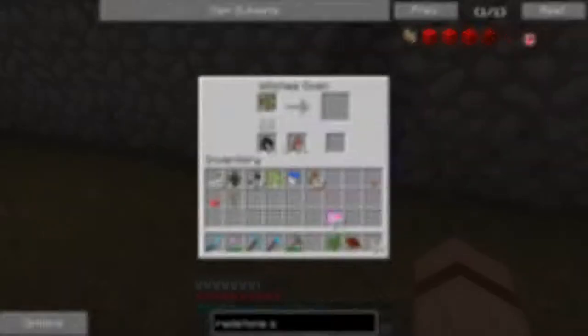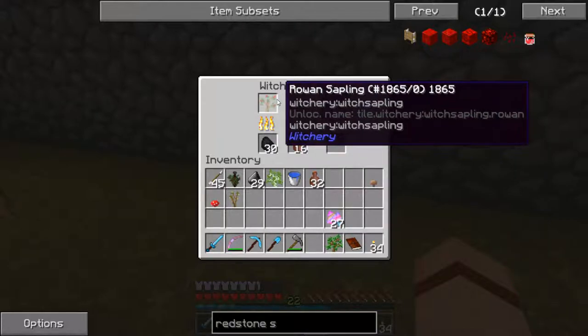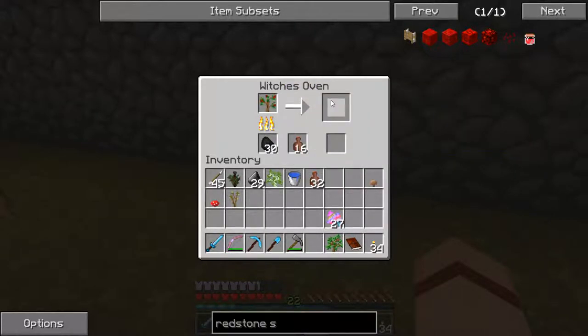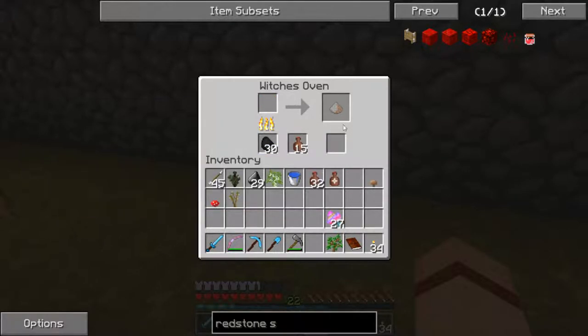We're going to put our fuel in there. When you burn saplings in the witch's oven, they have a chance of producing a fume. So we did - we got our whiff of magic out of that.